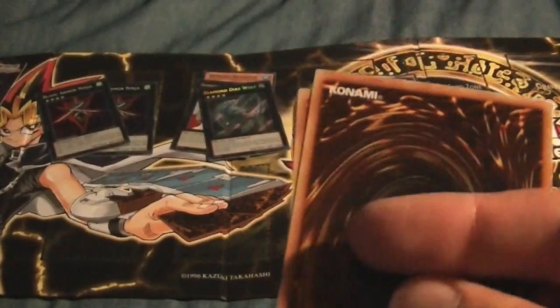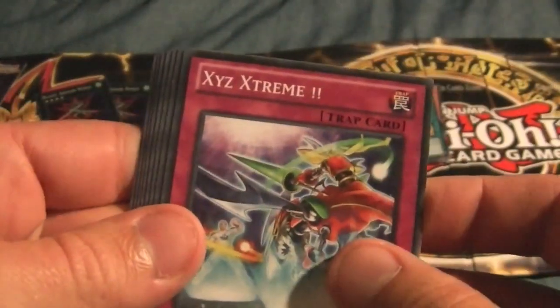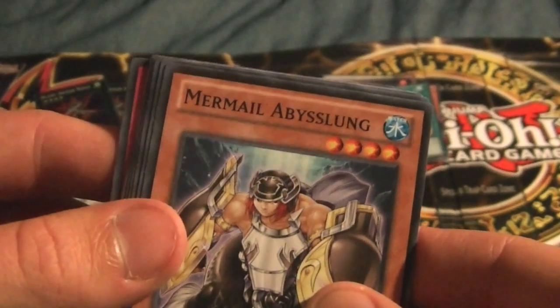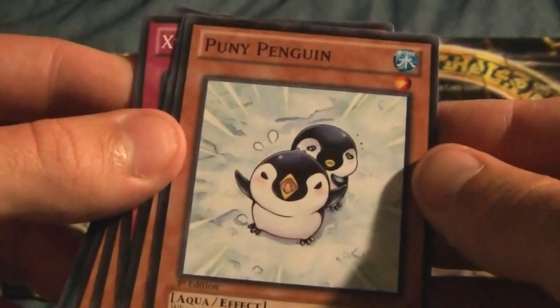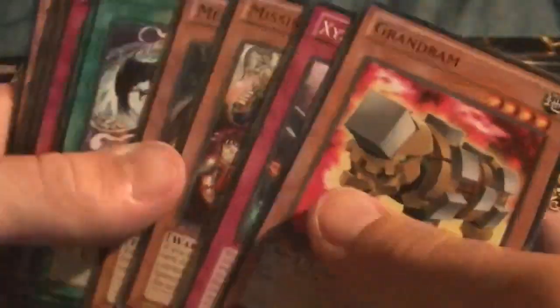Into pack number two of the Abyss Rising. Got another Grand Ram, XYZ Extreme, Missing Force, Mermail Abysslung, another Advanced for All The Art, Heroic Advance, Tripod Fish, Puny Penguin — I like that one, very cool looking — and Planet Pathfinder. Still no foils — let's hope we can get one in the last Abyss Rising pack.